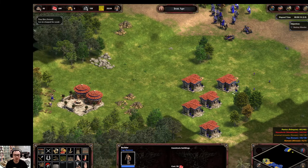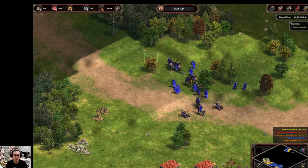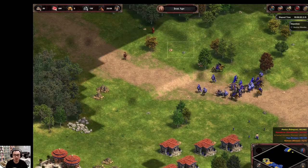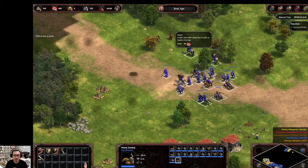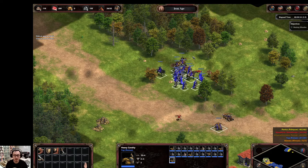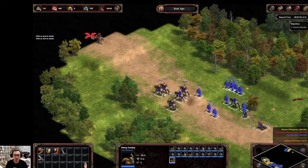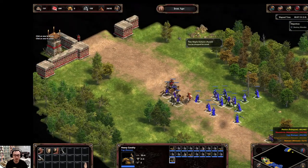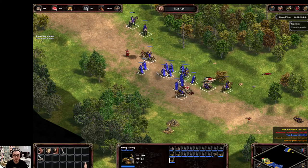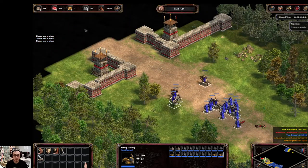We'll build a couple more houses here. Looks like the computer is trying to move out now, so that's the first of many units that will be sent to attack. Once these guys are all destroyed, there'll be much fewer defenders in the enemy base, which is exactly what you want. Though I did lose a ballista — it's no huge deal. It's a good trade: lose a ballista, take down all the other enemy defenders.